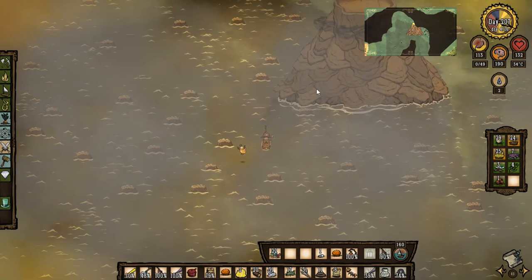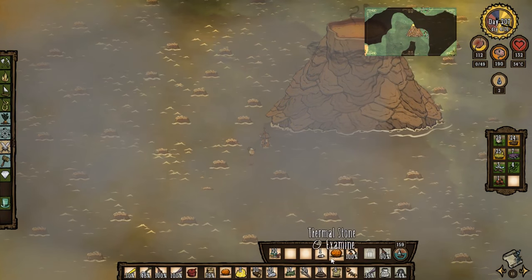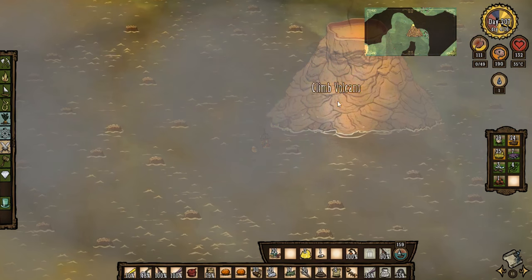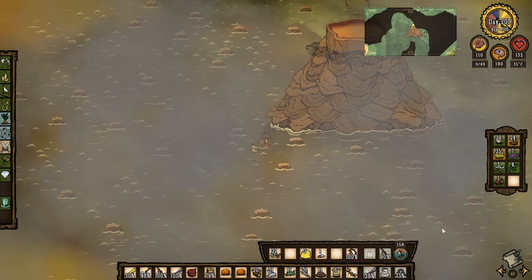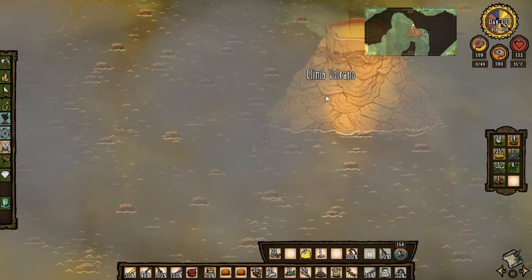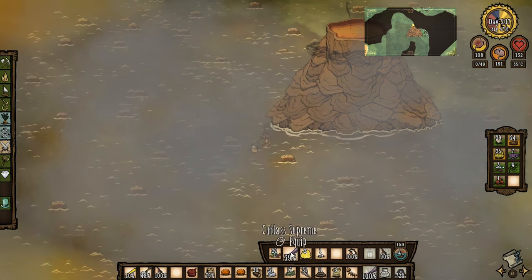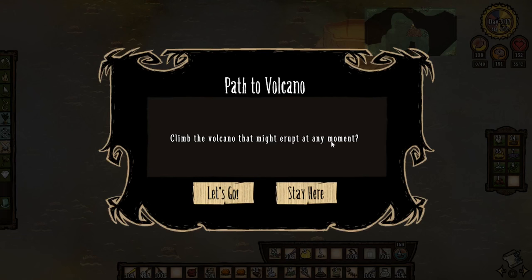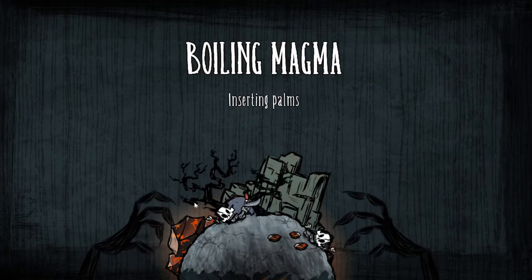Okay guys, are you ready? We're gonna climb the volcano, we're gonna go inside the volcano! Let's get over here, put that away — don't need that. I'm gonna type into thermal stones. Anything else I could get rid of? Not really. Oh yeah, I made another Cutlass Supreme — let's put the other one away. Right, let's go climb the volcano — it might erupt at any moment, and it generates a new world!